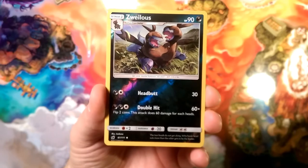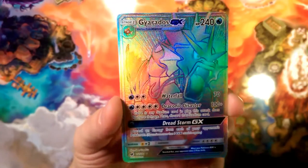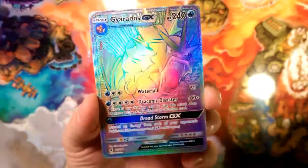Xuelos is that reverse foil, and our rare is super shiny — it is a Rainbow Rare Gyarados GX!